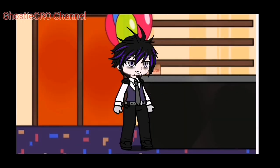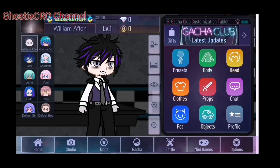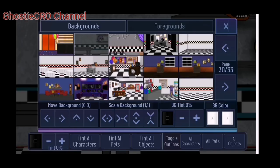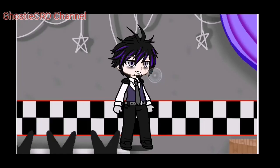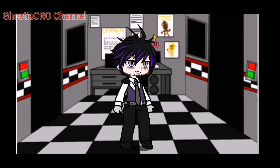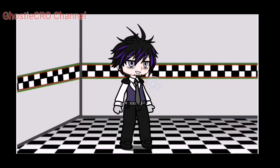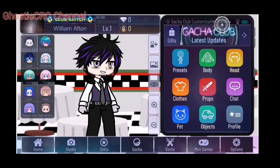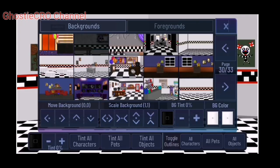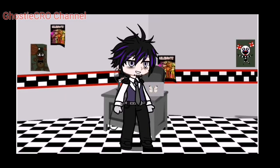Oh, this is Fredbear's Family Diner, I think. This is the storage room - ooh, looks awesome. All these backgrounds look amazing. There are also a couple of accessories and all that. This is the FNAF 1 office room. And this one is a little corner. Looks nice, really.